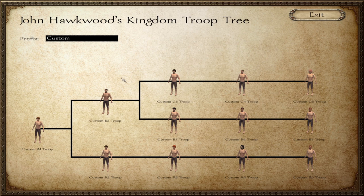Here we are on the customisation screen, and we've picked the branch of three of all these different tiers. This is what it looks like when you first go to customise your troops — all your dudes are naked. Your prefix is what goes in front of the name, so in our case we'll go with Hawkwood. And now they're all called Hawkwood.